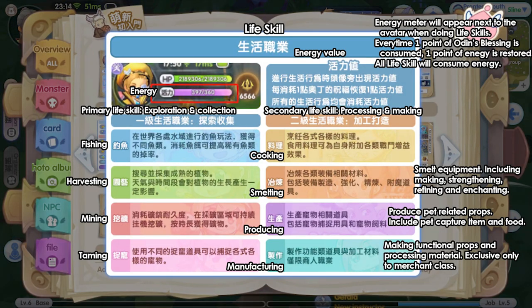Next is life skill. Life skill is another game system introduced in ROX and is quite important — it shouldn't be neglected. You will find yourself relying on these skills to advance further in the game, apart from farming mobs for EXP. Doing life skills will consume energy, also translated as vitality. The energy meter will appear next to your avatar when performing life skills. One point of energy is restored when you consume one point of audience blessing. There are primary and secondary life skills. Primary life skills focus on exploration and collection — fishing, harvesting, mining, taming, and cooking are self-explanatory.